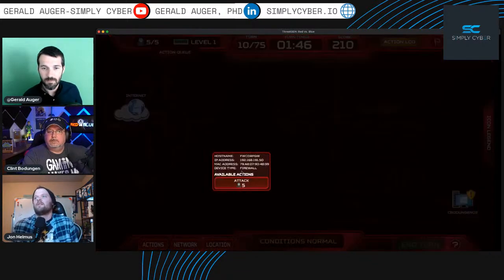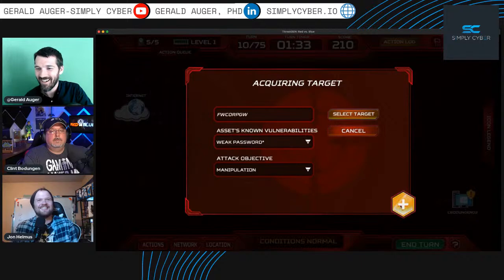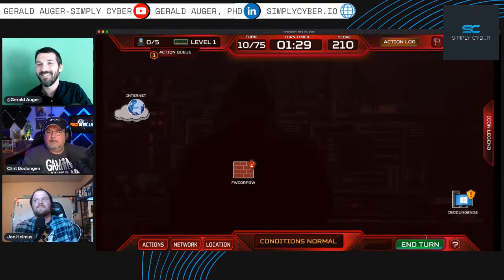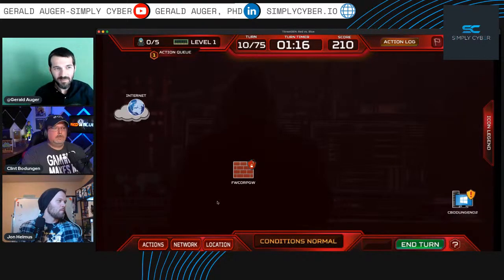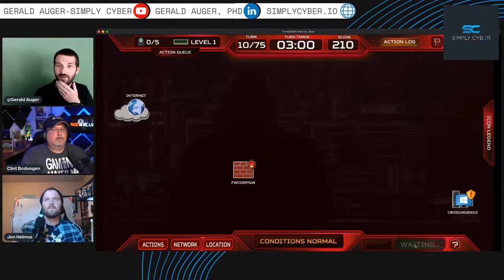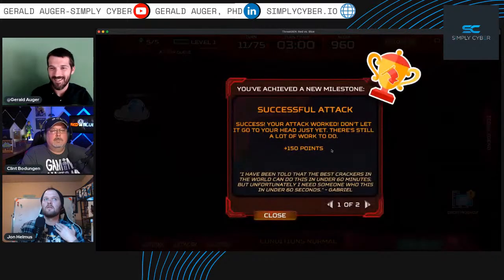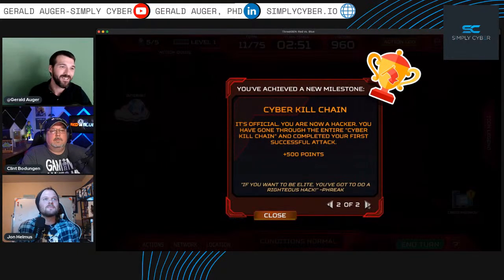The crowd votes — attack weak password! Let's do it. While waiting for the result, let's figure out how to raffle off some ThreatGen licenses so people can play on their own systems. Here we go — results coming in. There's still work to do — but congratulations John, you're now a hacker! You've got street cred, meaning you have a better chance of recruiting people now.